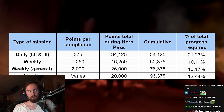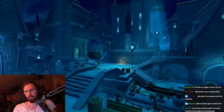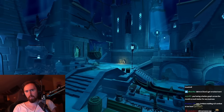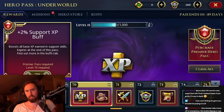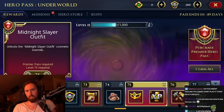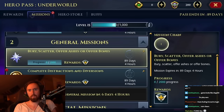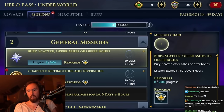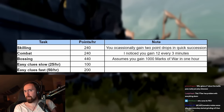Daily missions account for 21% of total points needed to complete the Hero Pass. Even if they take only 15 minutes, having to log in every single day is not a nice feeling if you're not feeling the game. If the goal is truly to reduce daily-scape, the solution is simple: allow players to save their daily missions and complete them whenever they want, just like the general weekly missions — the mechanic is literally already in the battle pass.